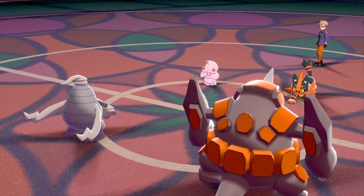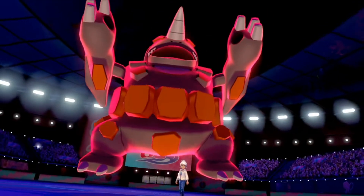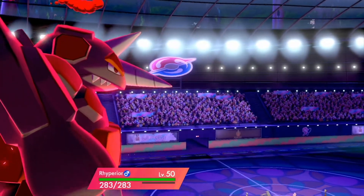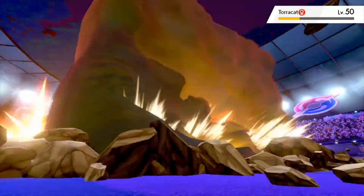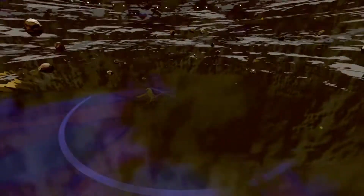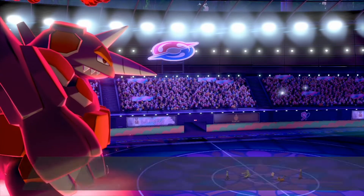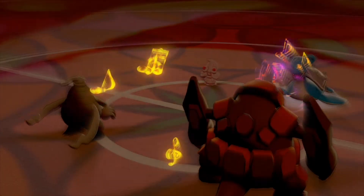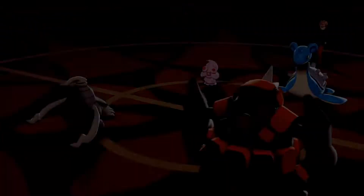Trick Room is maybe the most impactful way to modify a Pokemon's speed, as it affects the whole field. Trick Room has a priority value of negative seven, so it will be the last move used during a turn regardless of a Pokemon's speed. Trick Room reverses the move order within each priority bracket so that Pokemon with a lower speed stat attack first, while those with a higher speed stat will attack last. This is a great way to allow slower Pokemon to shine, and also reverses the order of Perish Song knockouts.